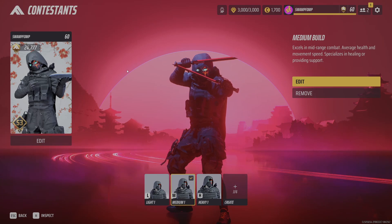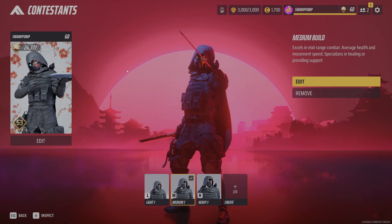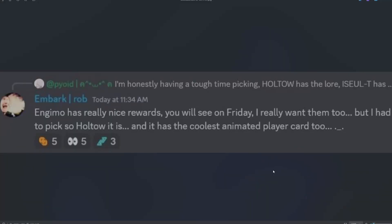Next season they're going to have animated versions of these cards. This information comes from Rob from the Embark team on the official Discord channel. He mentioned that Enigma has really nice rewards you'll see on Friday, but he had to pick so Halto it is — and that has the coolest animated player cards too.